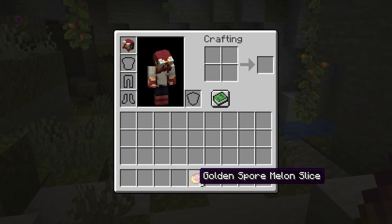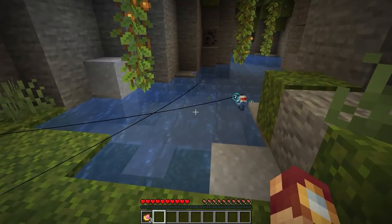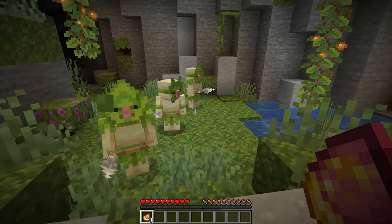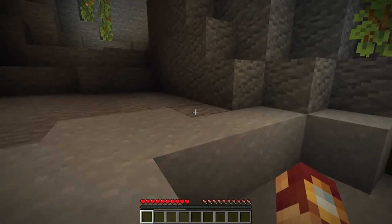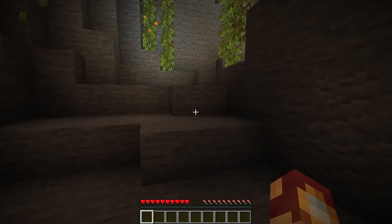The Spore Melon Slice can be used in all sorts of really cool ways. This is a Golden Spore Melon, and we can do a lot of really cool stuff with this. By the way, they fish — but a little bit more on that later. If you decide not to punch them, you can actually give them the Golden Spore Melon to befriend them, which gives you an army of little tiki soldiers with spears.